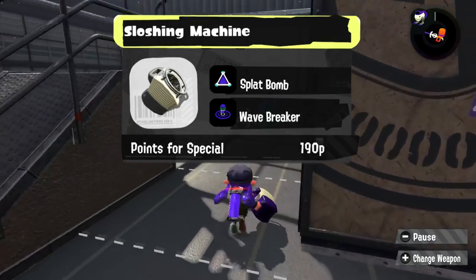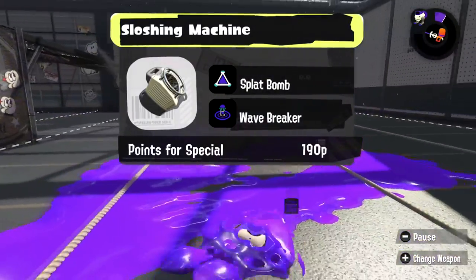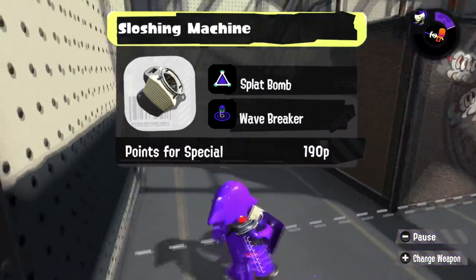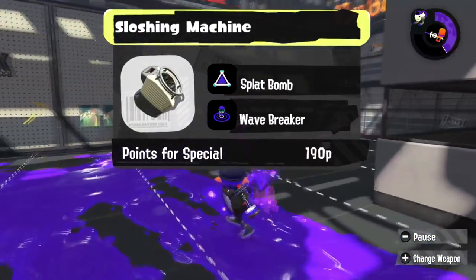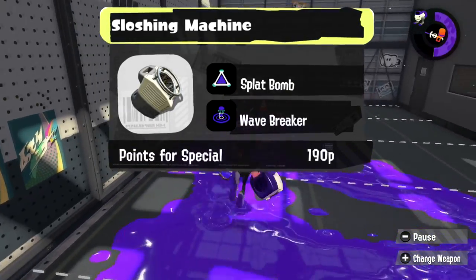I love the Sloshing Machine. I think it'd be very fun to give it a kit where it forces opponents to constantly move around, so why not give it a Splat Bomb — a bomb that it only had on its Machine Neo kit in Splatoon 2 — and give it the Wave Breaker so opponents can't stay still when they're near the Sloshing Machine.